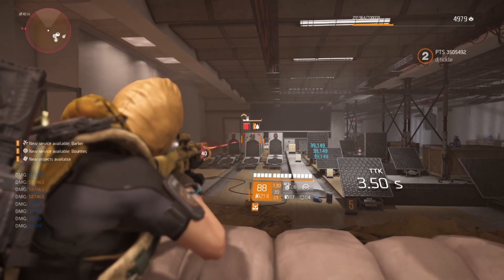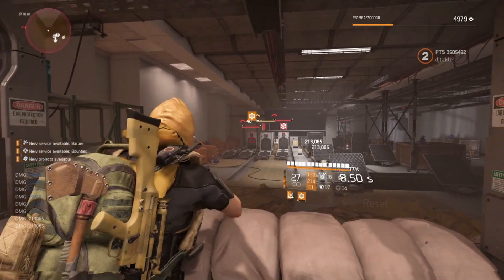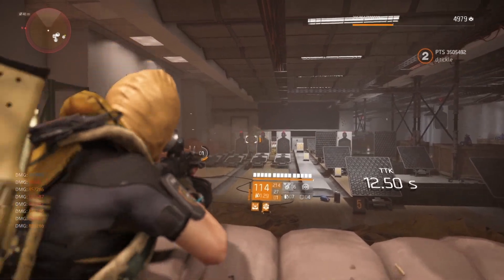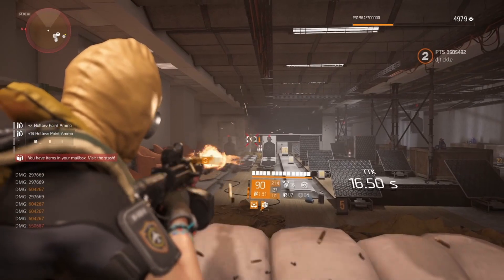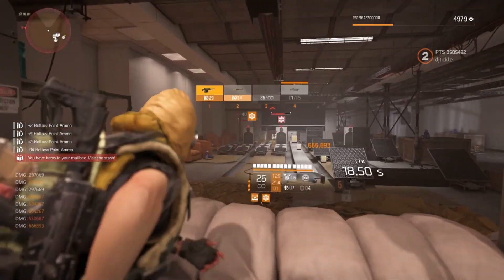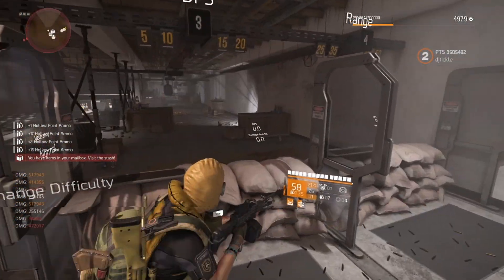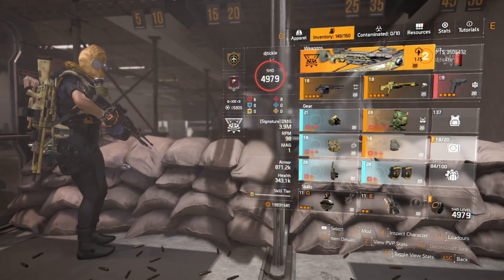Using the Busy Little Bee as well, I was generally proccing one or two enemies and getting around 857k from the proc. It's a really quick hit for an extra 100k per bullet, so really really worth it.